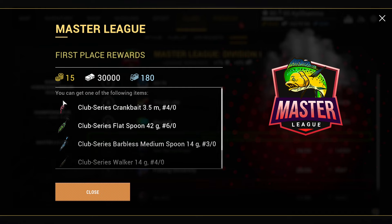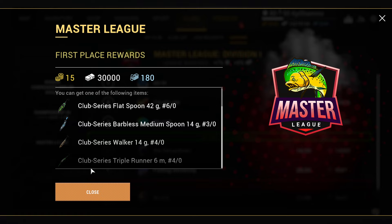The other club series prizes are: the club series crankbait — that's a new one — the club series flatspoon 42 G60, the club series barbers medium spoon — that's a small one — and then we got the club series triple runner six meter 40. That's it, guys — quick video!